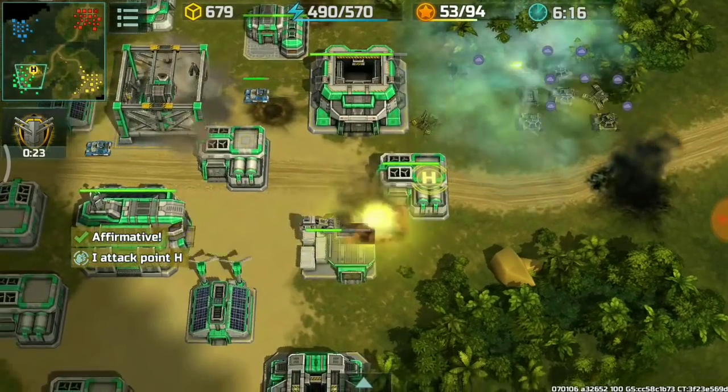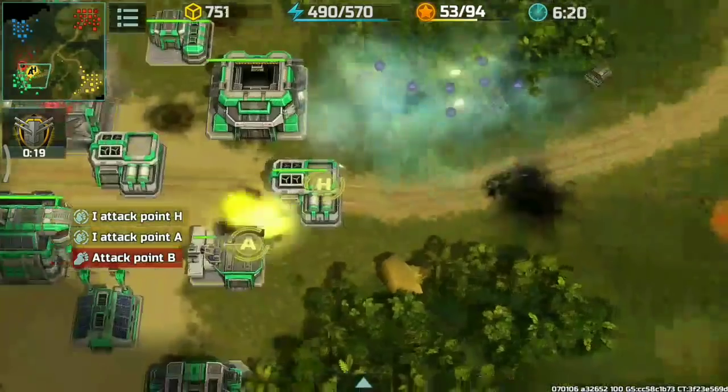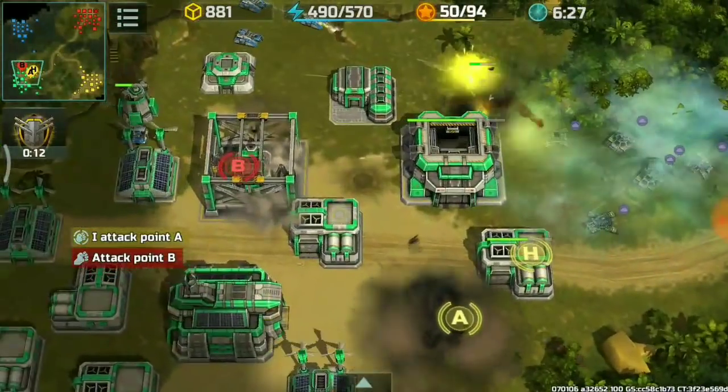I need to kill this construction yard and destroy this rocket tower being built. The blue player will be helping the green player with defense. Nice kill on that construction yard.